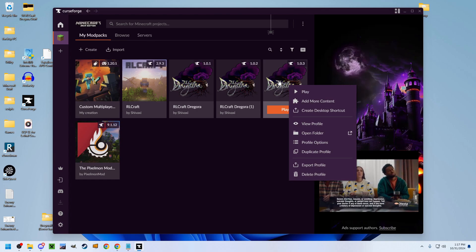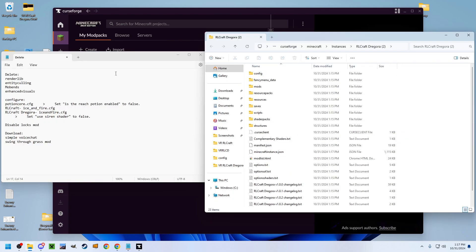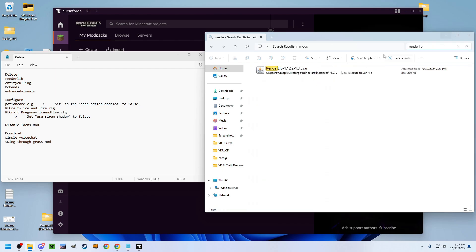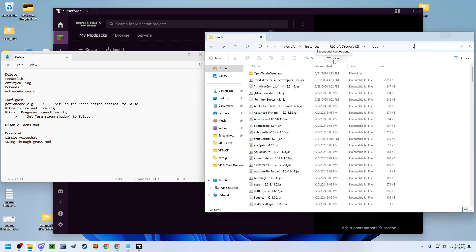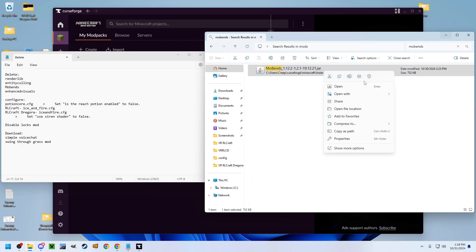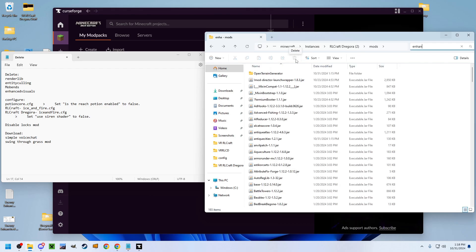Right click the profile again and open the folder. There are a couple mods here you're going to want to remove if you're playing in virtual reality. Click on Mods, then search for RenderLib and delete it. Delete Entity Culling, Mobends, and Enhanced Visuals as well.